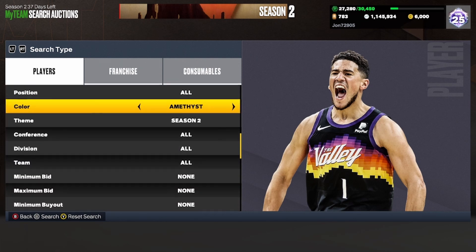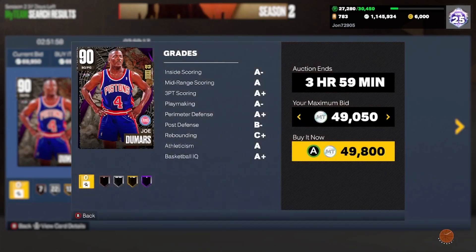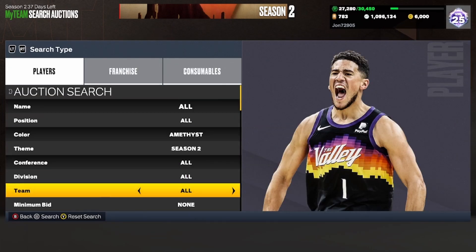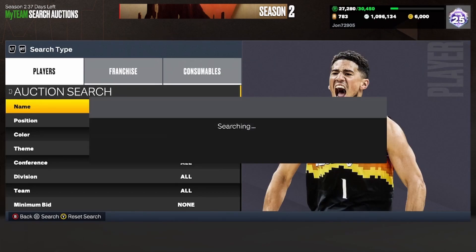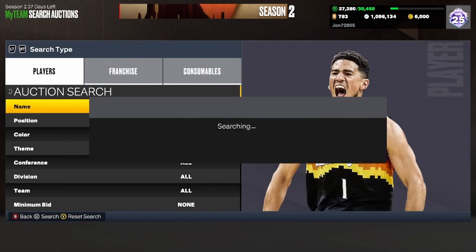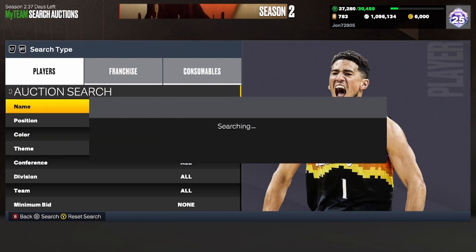The next filter: set your color to Amethyst, your theme to Season 2, and scroll up to find the cheapest one which should be around 70k. We just got another snipe — that's crazy. Work this scroll, and snipe Joe Dumars if he pops up for 50k-60k and below, then resell him for 70k. You can also snipe Jimmy Butler and Allen Iverson if they pop up on this scroll.